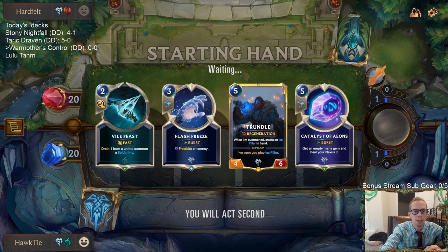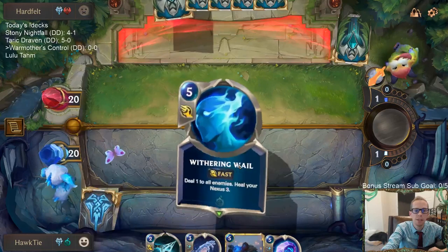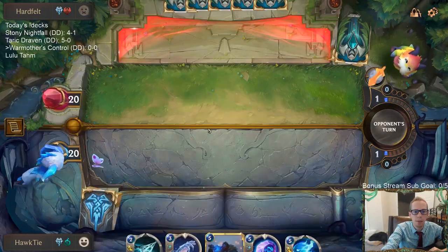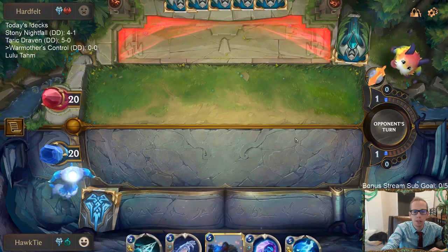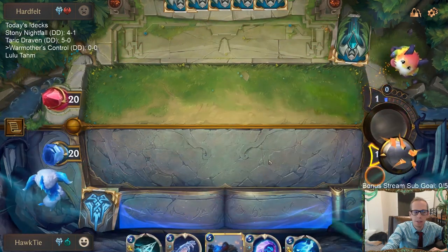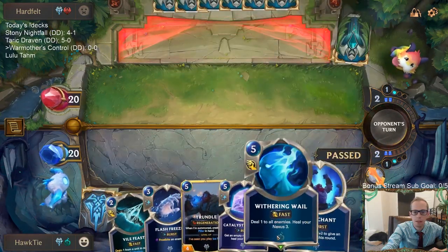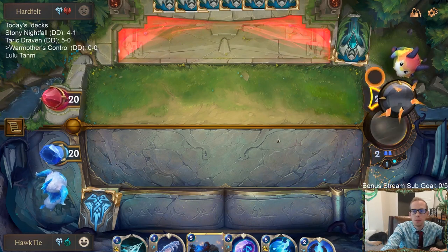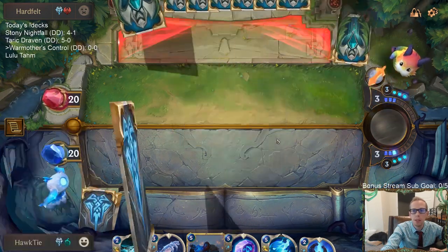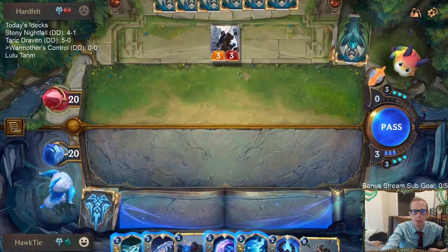Vile Feast and Flash Freeze could be important saving us. If they ever play Reckoning, we can Flash Freeze their five-drop to kill it in Reckoning — that could be cool. We got Catalyst into Trundle, so nothing wrong with that start. I don't really like the Withering Whale. More ramp would be good, Atrocity would be good — actually no, I'd like Ruination. I do like Ruination.